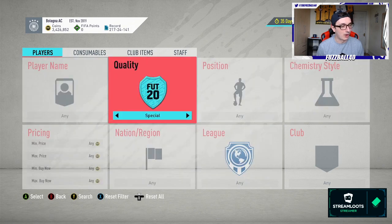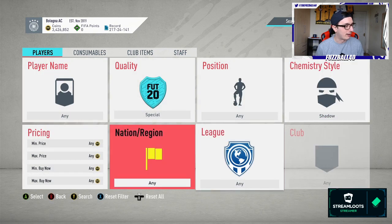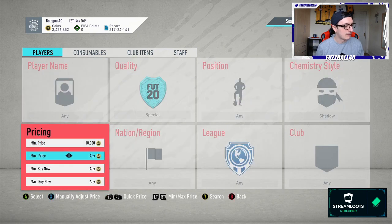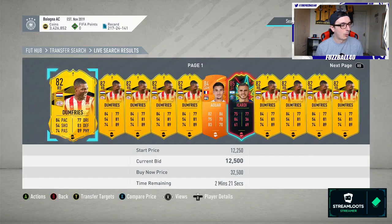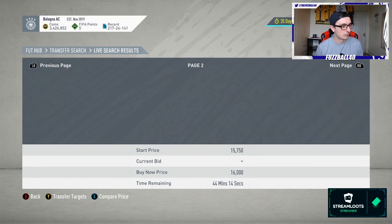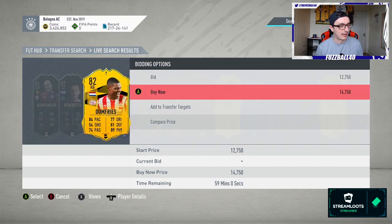On Xbox, which is console, you want to do special, you want to do Hunter or Shadow - we'll set it at Shadow for now. Your min price is 10k, your max price is 16k, and your max buy now you want to set at 15k. The reason you set it like this is it refreshes every time you do it - you search, then you refresh it afterwards. What you want to do is go to the 59th minute, go to the end of it, and just see the cards that are there at that time.